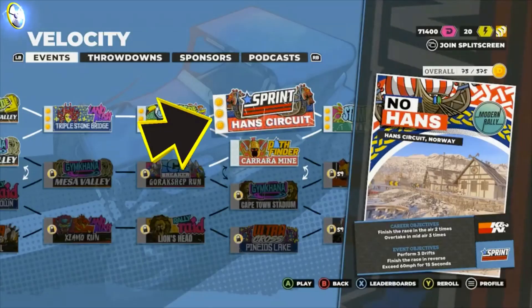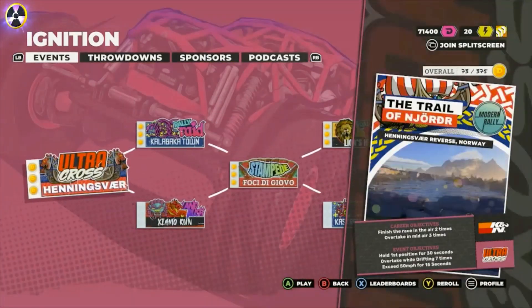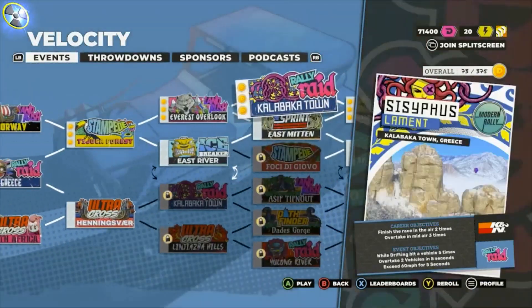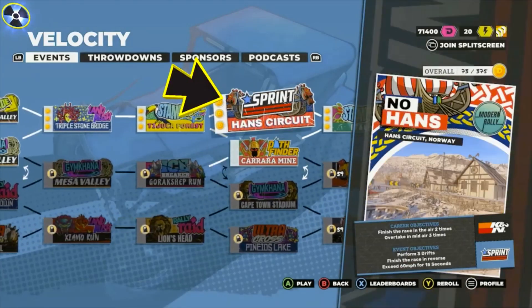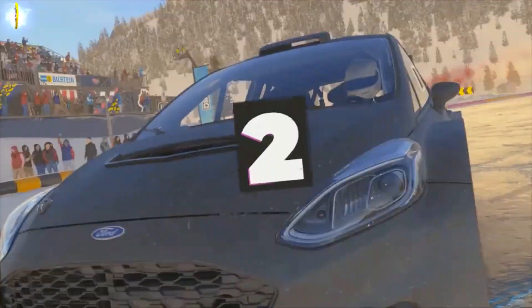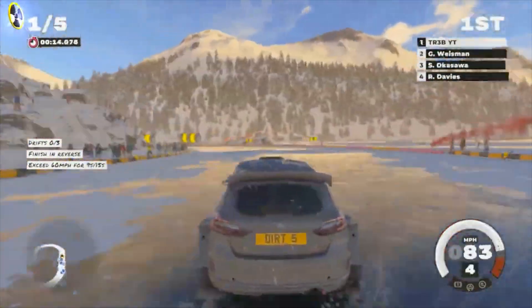Today we're on Dirt 5 and we've got a video showing you how easy it is to unlock all cars, get rep, XP and money fast early on in this game. All you've got to do is unlock this circuit here. It's about 20 levels into the game, so nice and early really - about half an hour of playing. This is the Hands Circuit. Really good easy map. All you have to do is drive around really quick. It's really easy to do with any car.